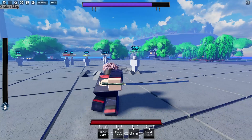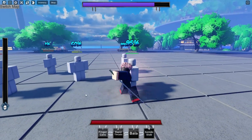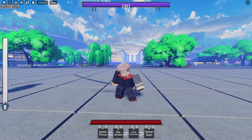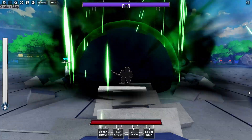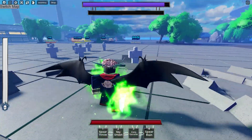Alright, that's it for the base moveset. Let's get on with the awakening. As you can see at the top, you gotta click H to activate the awakening. We've got a new set of moves with really cool effects. The wings look nice — let's check out the M1s real quick.